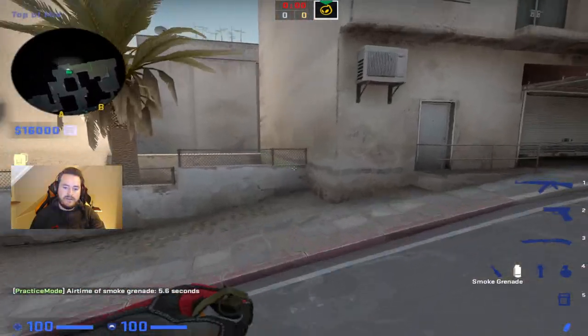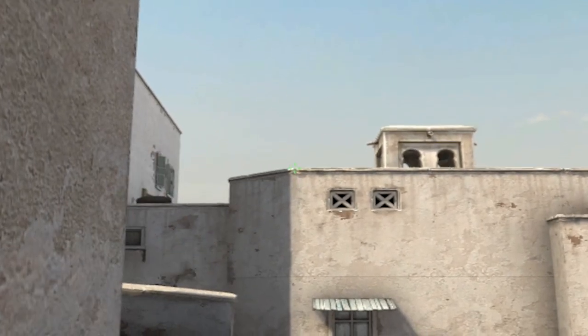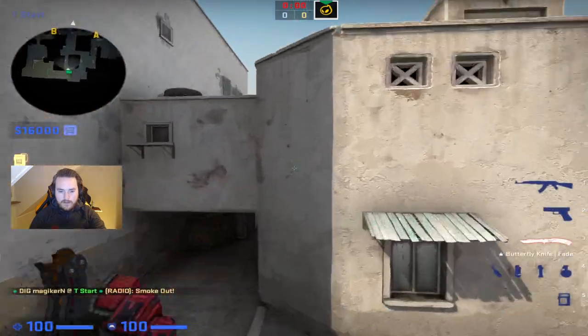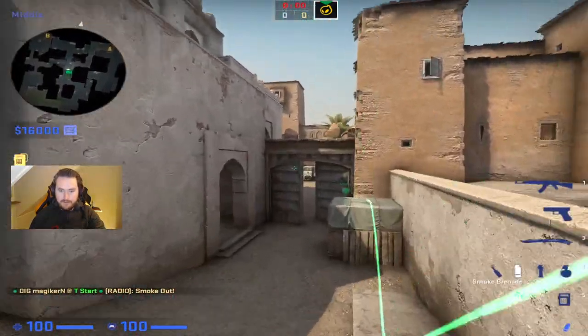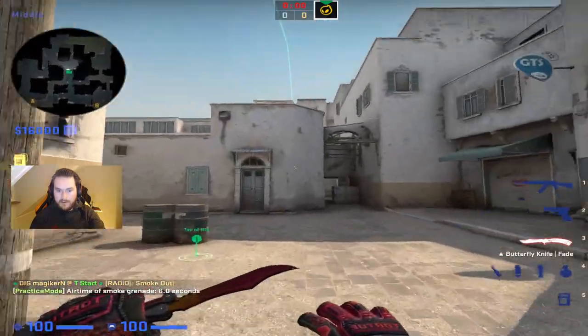Another way to do it — which is the old way — is if you come into this corner here, aim with my crosshair above this here, and just jump throw again. This one will be better because it lands more on the left side of the box, so it will block even more vision from people standing here with an AWP. You can even get behind the barrels here for example.